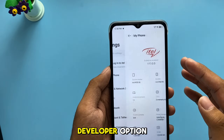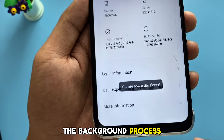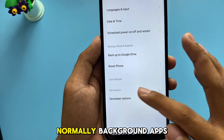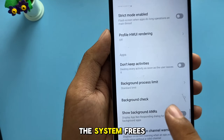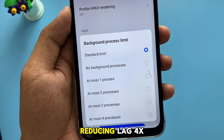There are hidden settings in the Developer options that also increase RAM. The background process limit can boost available RAM because it restricts how many apps can run in the background. Normally, background apps consume memory even when you're not using them. By limiting these processes, the system frees up RAM for the active app, making your phone run faster and reducing lag.